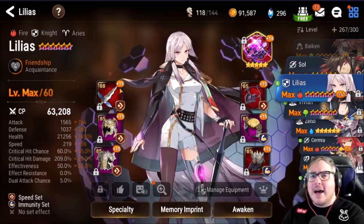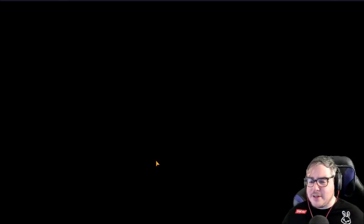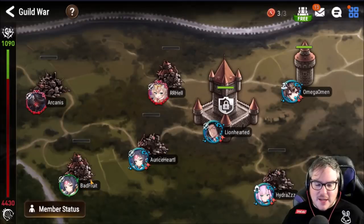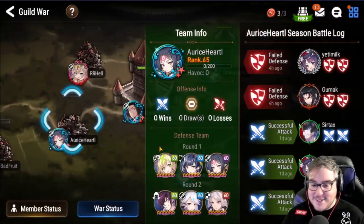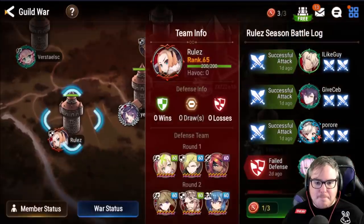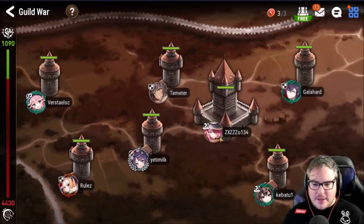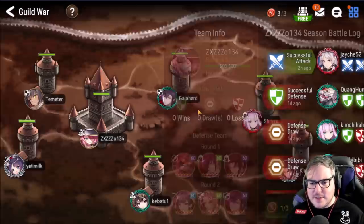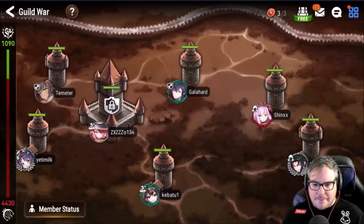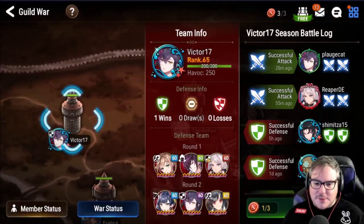One of my favorite parts about Lilias is you can plug her into so many different situations. Let's look at our guild war right now — we're against Big Band, a top-five guild. A lot of them obviously have Lilias since she just came out. My defense got bodied; I used Violet, her, and Luna. I wanted to take a look at their defenses to see how they're using Lilias. I'm actually seeing fewer than I expected — I thought there'd be tons of her on defense.